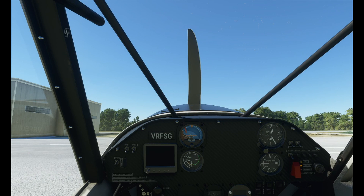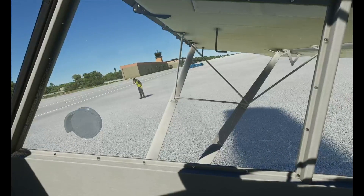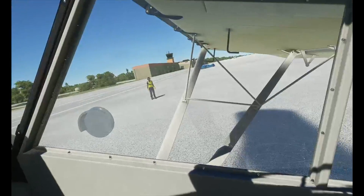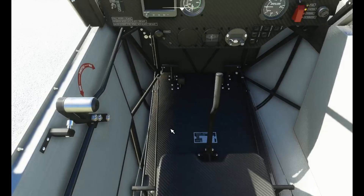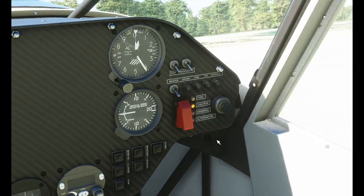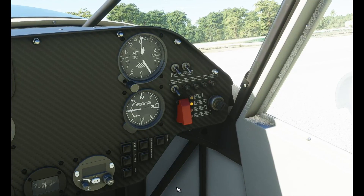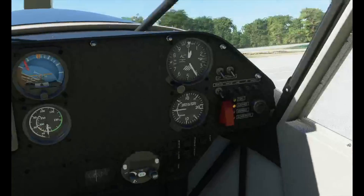I press CTRL, ALT and 1. And then maybe another one where I'm sort of looking out towards the right wing — CTRL, ALT, 2. And then another view that side, CTRL, ALT, 3. So now I've got three nice quick snap views. And maybe a really zoomed in view of some of these dials here — that's CTRL, ALT, 4. So there we are, I really like that feature.